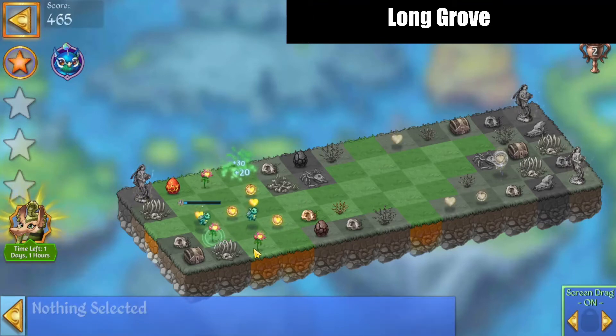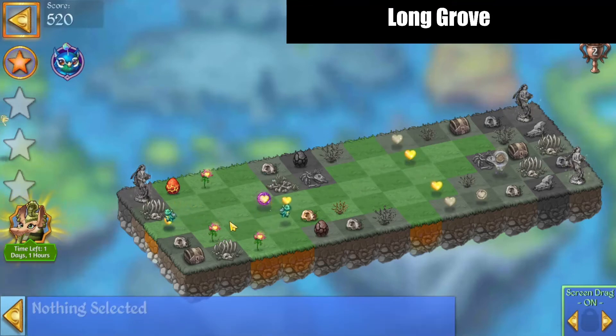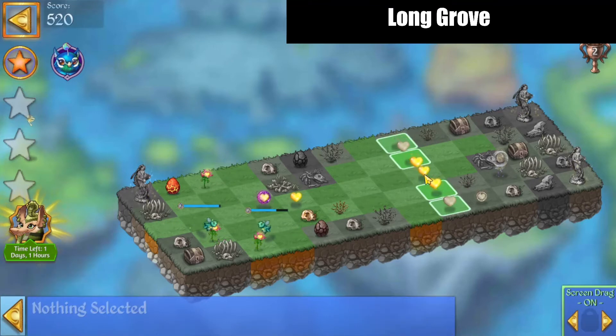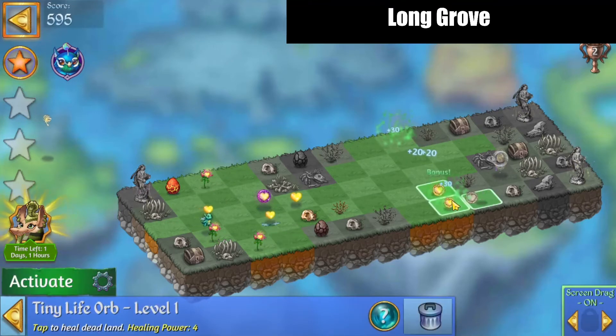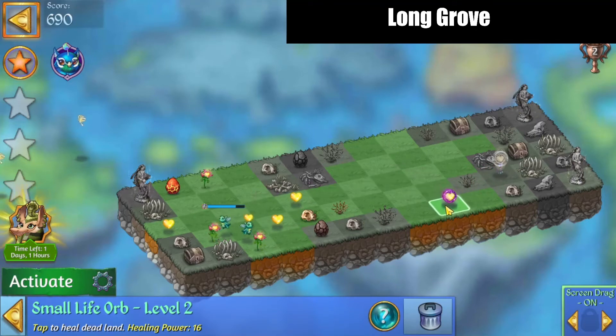Merge those, bring those orbs together, and we'll bring these essences over. Get a five-merge there, three-merge there, and that'll give us another one of these small orbs.